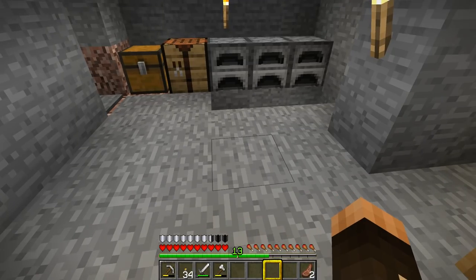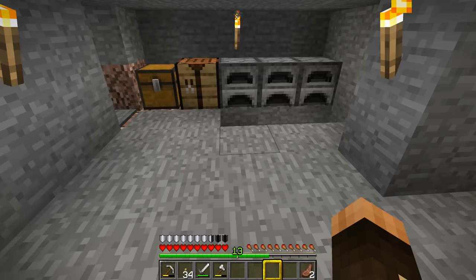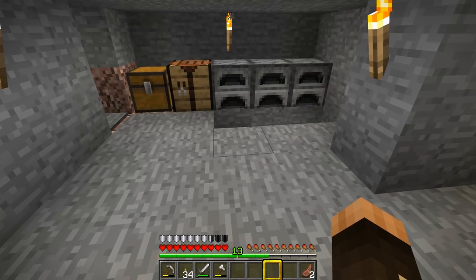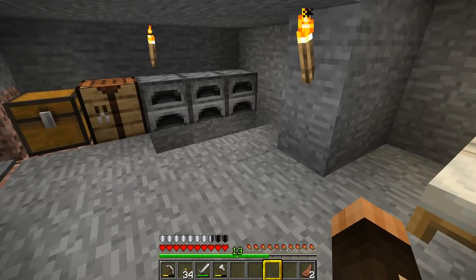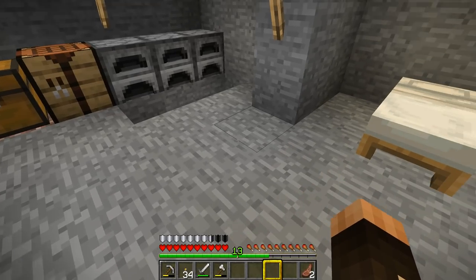If I were to use a full set of leather armor I'd have seven points, which would be three and a half shields. Golden armor gives you 11 points or five and a half shields. Chainmail — which you can't make, you can only get from skeletons or zombies, or buy from armorers — gives you 12 armor points or six shields. Iron armor gives me 15 armor points or seven and a half shields. And the daddy of them all, diamond armor, will give you 20 points and fill your shields right up to the top. Later on we'll also be able to enchant the armor for even more protection.